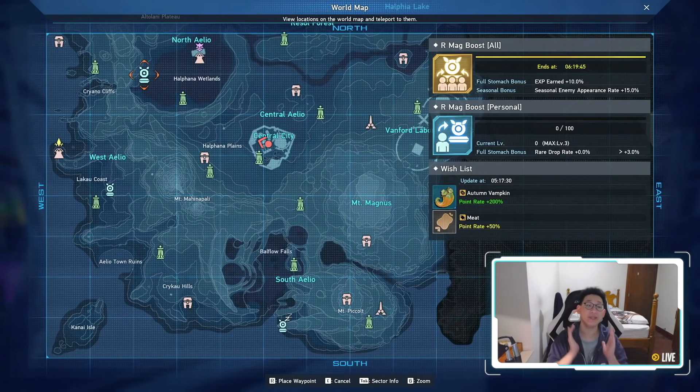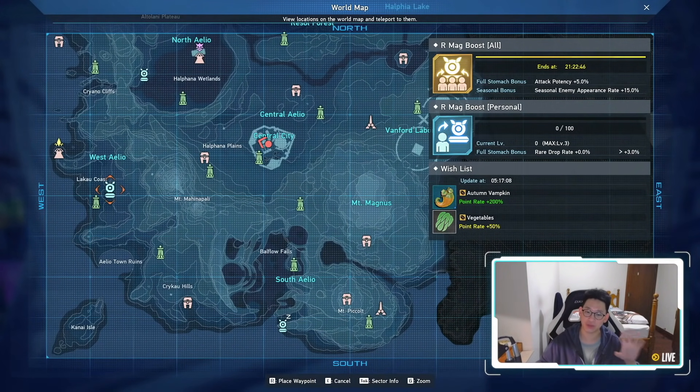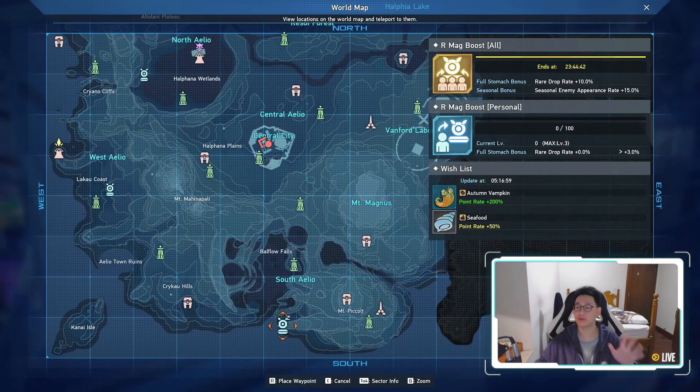Make sure that the regional mags — all three of them — are fully fed. You can see if they're fed by looking at the top right corner showing the mag boost timer. West Alio is full, South Alio just got fed. The reason you want them all fed is the seasonal bonus: seasonal enemies' appearance rate plus 15%. This is super important — it makes more enemies into seasonal enemies, which are the ones that give you seasonal points. So make sure all three seasonal mags are fully fed to make your farming session more efficient.